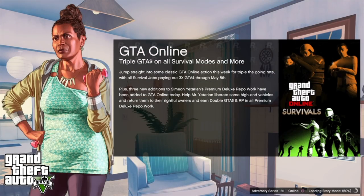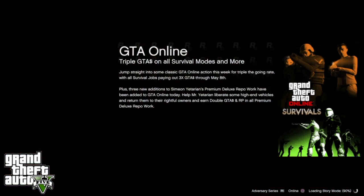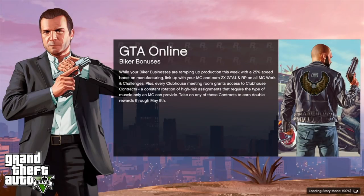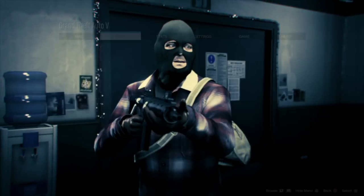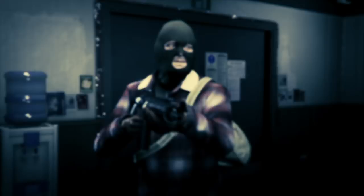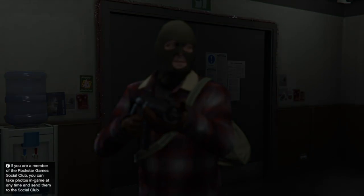Once you've gone ahead and saved your outfit and put some glasses on, you're going to go back to story mode. Once you're back in story mode, you're going to tell your friend on the second console to go ahead and log in. Make sure you trust this person 100%, or if you have a second console you're golden. Also make sure they are opening GTA fresh when they log into your account.